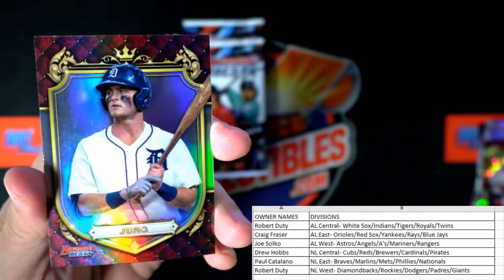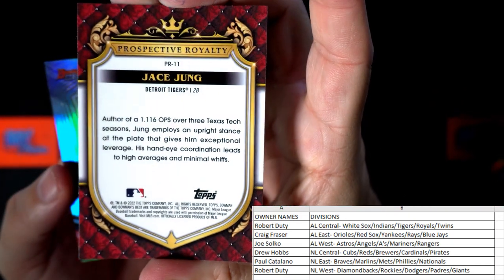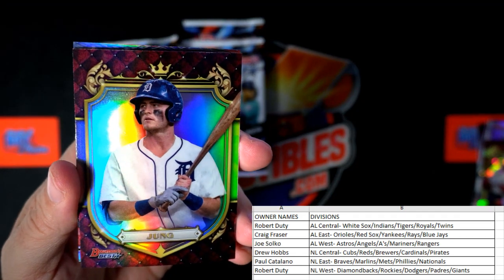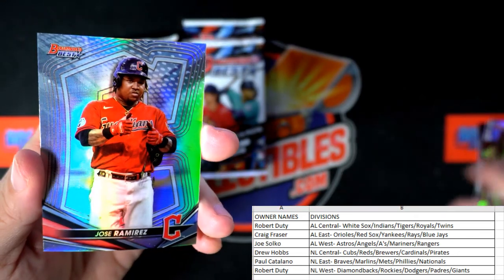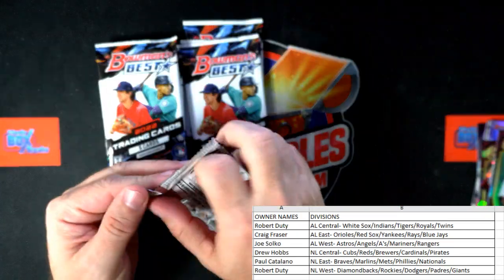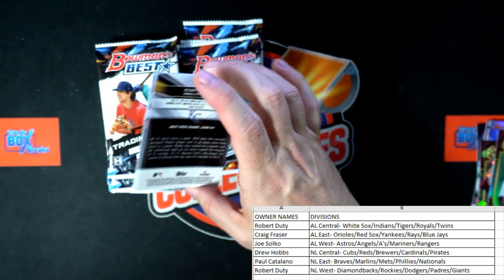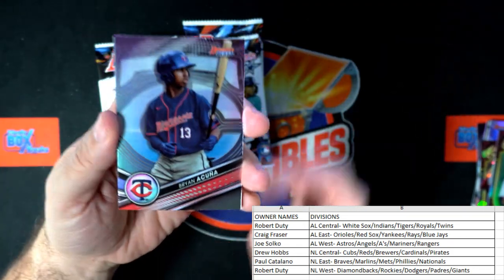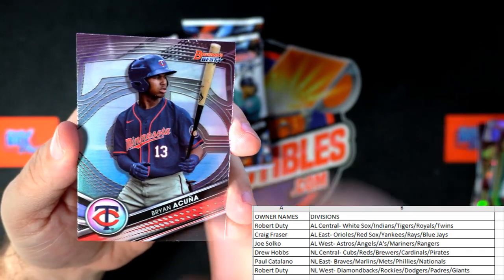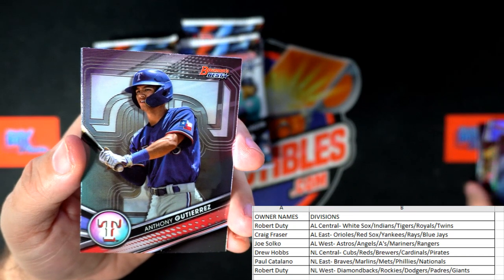And then we got a Jung — Jace Jung, AL Central. Robert D., that one's coming out to you. And Jose Ramirez, Cleveland Guardians, American League Central, going out to Robert D. Bowman's Best Baseball — huge, man. Brian Acuna, that's a great one — Minnesota Twins, and that one's going out to Robert D.